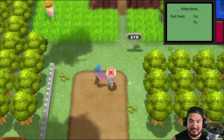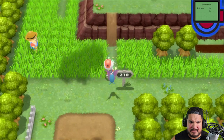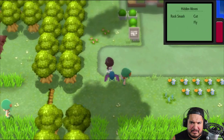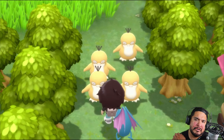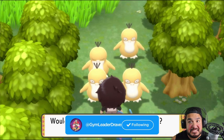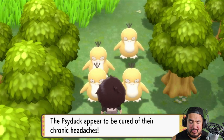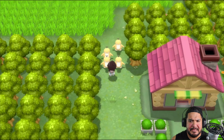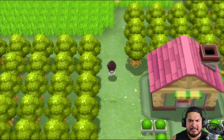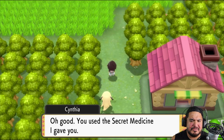Now we've got this and we can go — we've already defeated everybody here and we need to get to Route 210. You can see the Psyducks are in the way. Click on one of them and they say the Psyducks are standing firm and aren't inclined to move. Would you like to use the secret medicine? Yes I would — and the Psyducks appear to be cured of their chronic headaches.